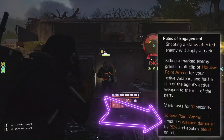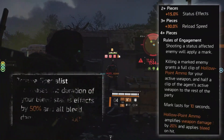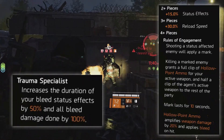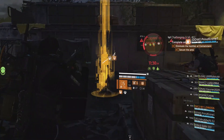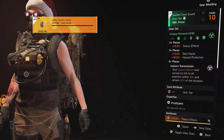Rules of Engagement also adds bleed to your bullets. The gear set comes with a status effect buff and the backpack buffs its damage and duration. But even with this, it just can't match the damage potential of a set like Eclipse Protocol, which can wipe entire rooms in one go.